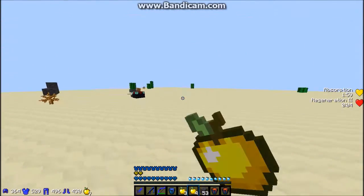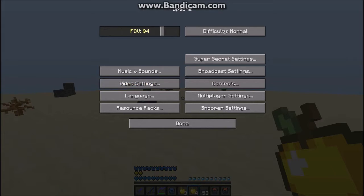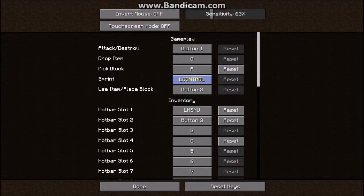So that's basically my main setup for build UHC. Now I'm showing my controls. I usually have my FOV on 94. I'm also using a different mouse right now, so my sensitivity is usually 80 but I've had to lower it a bit.